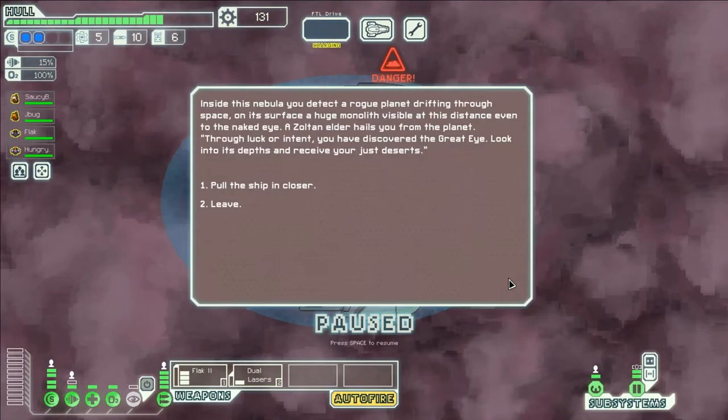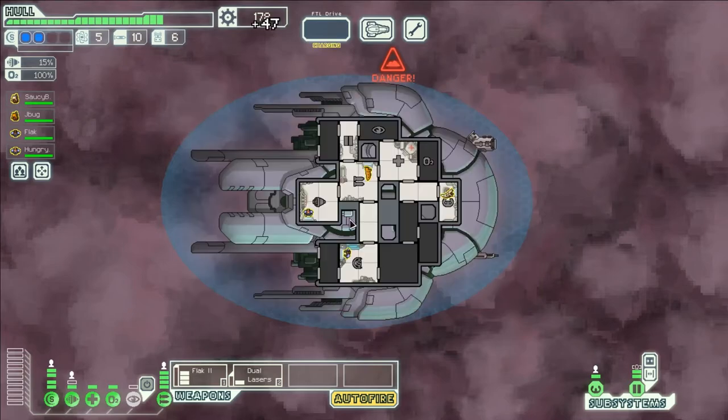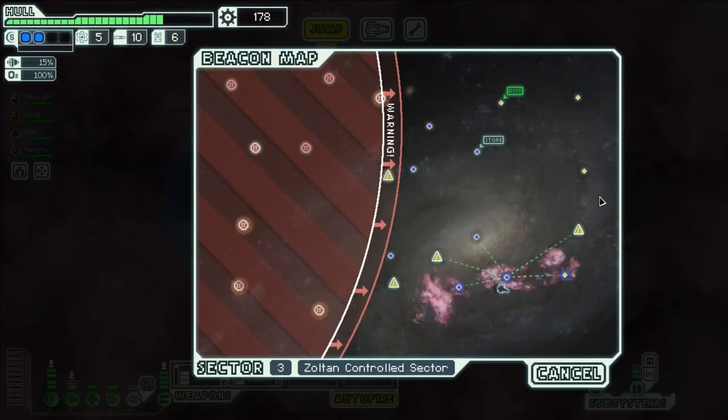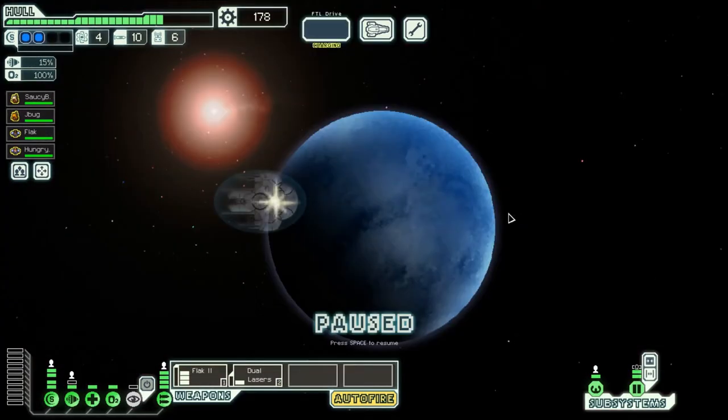Inside a nebula you detect a rogue planet drifting through space. On its surface a huge monolith, visible at this distance even to the naked eye. A Zoltan elder hails you from the planet: through luck or intent you have discovered the great eye — look into its depths and receive your just desserts. Pull the ship closer. You approach the planet carefully, trying to keep your ship from breaking up in orbit. The monolith must sense as much, because the next thing you know you have enough scrap to patch up your damage and more besides. Very nice. I think we're going to have a problem — I think I've made a grave error. I'm going to jump ahead. Fuel is starting to go low.